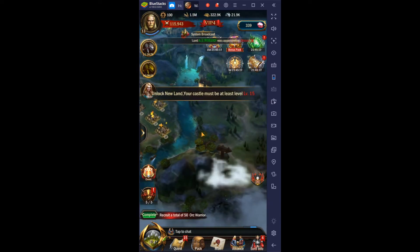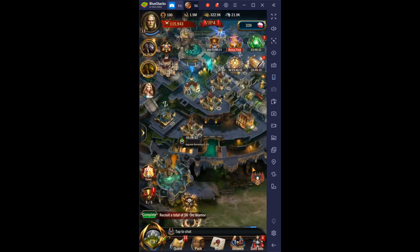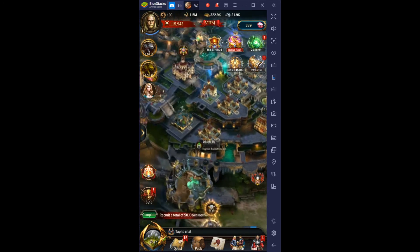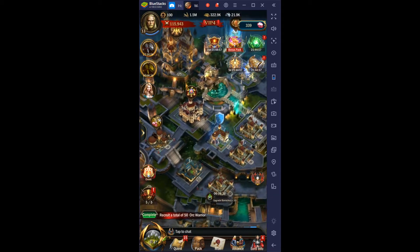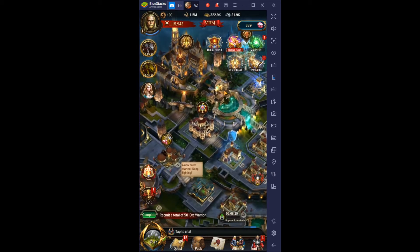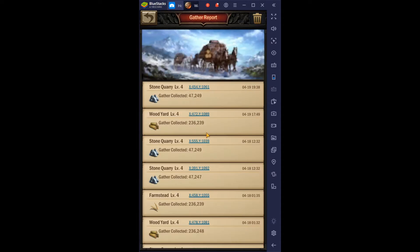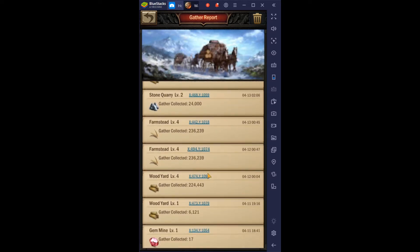At level 15 we get certain unlocks. My main focus right now is getting these buildings up — I'll do the wall, and get this one done. It's only 17 hours. In the next mission we'll do the castle upgrade; by then we should have enough resources. We can also reinforce resources from another castle if needed.